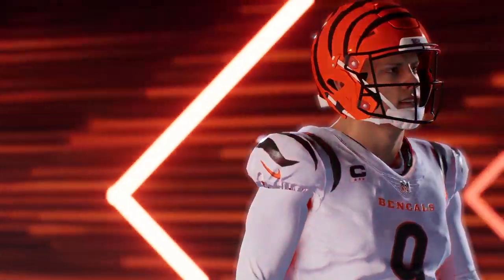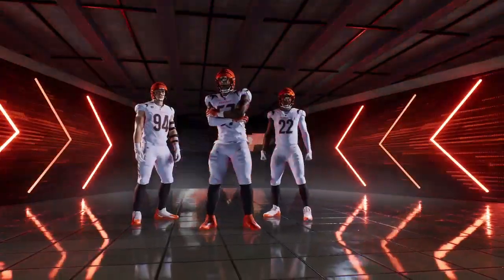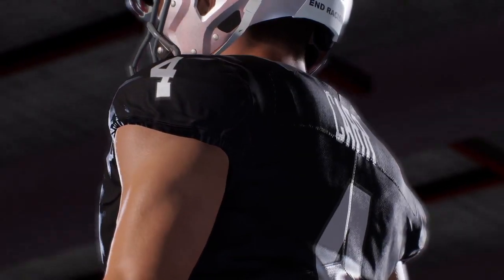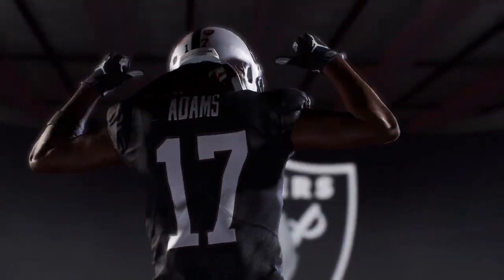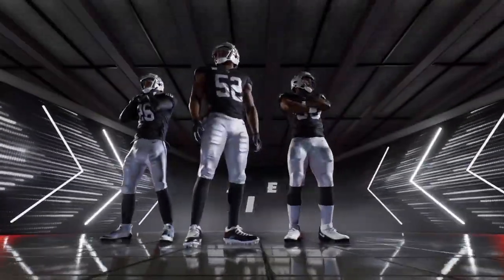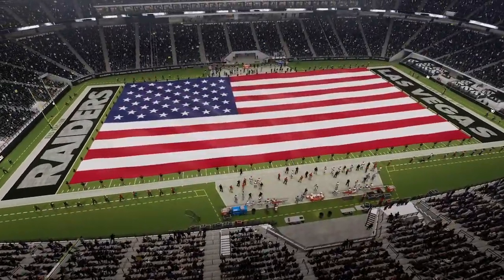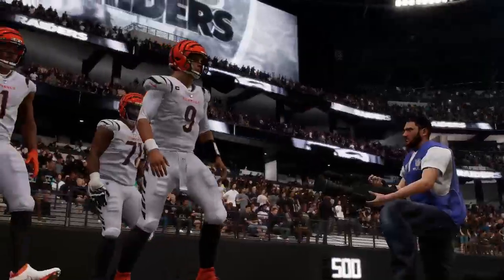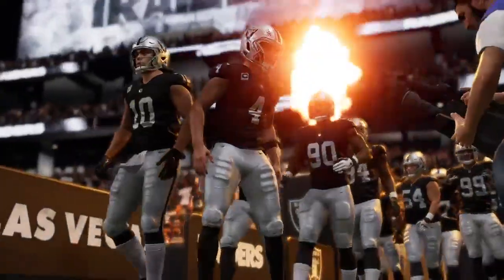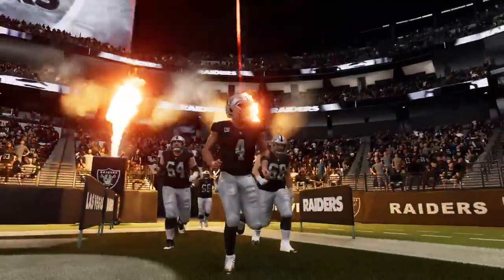It's Madden NFL 23 on EA Sports. We've got some history in this battle of AFL alumni. It's the Bengals and the silver and black. Well, there's never a shortage of shows or sights and sounds throughout this city, but for the next few hours, all eyes are glued to Allegiant Stadium here in Las Vegas. Tonight, we've got an AFC matchup on tap between the Cincinnati Bengals and the Las Vegas Raiders.